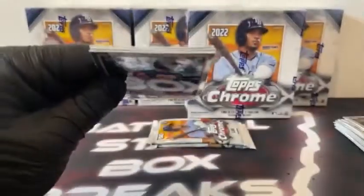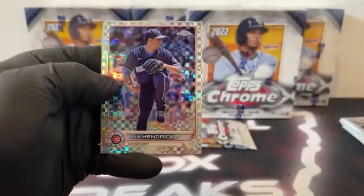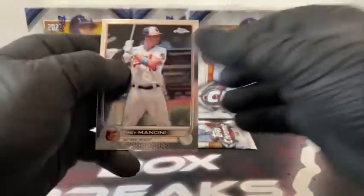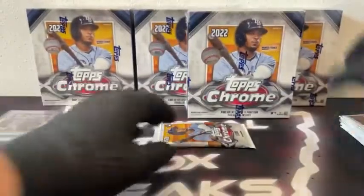Three packs left to go in this first mega-box. Here's Trevor Larnach. We've got a Refractor, John Means. X-Fractor, Kyle Hendricks covers Kyle Schwarber. And Jeff McNeil for the New York Mets. Here's Trey Mancini, Josh Donaldson. We've got an X-Fractor, Ryan McMahon, Freddie Freeman, and Corbin Burnes for the Milwaukee Brewers.